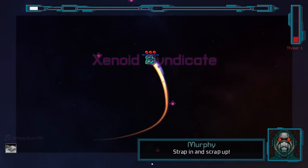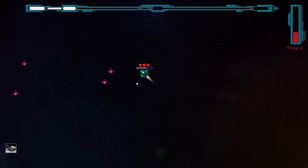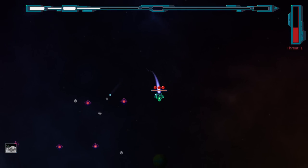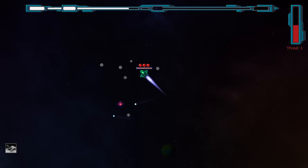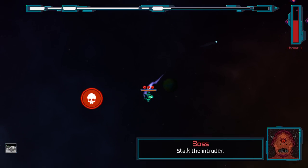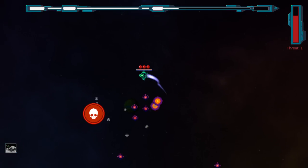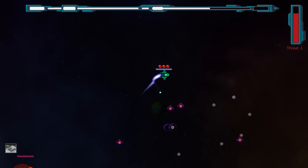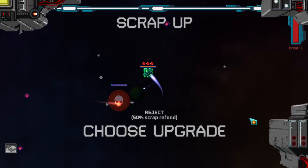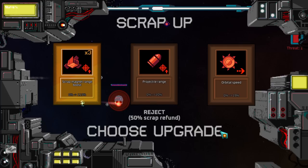Dash is ready on space. So we can dash with space, we attack with our little auto machine gun, we are in space as you can see — a bit in the void, darkness around us. We're gathering XP. At the top you can see the XP gauge, and at the top right you can see the threat level go up. When the threat level gets to 42 — the number of the universe and whatnot — then the boss appears or something. I haven't played this before, but I have seen footage.